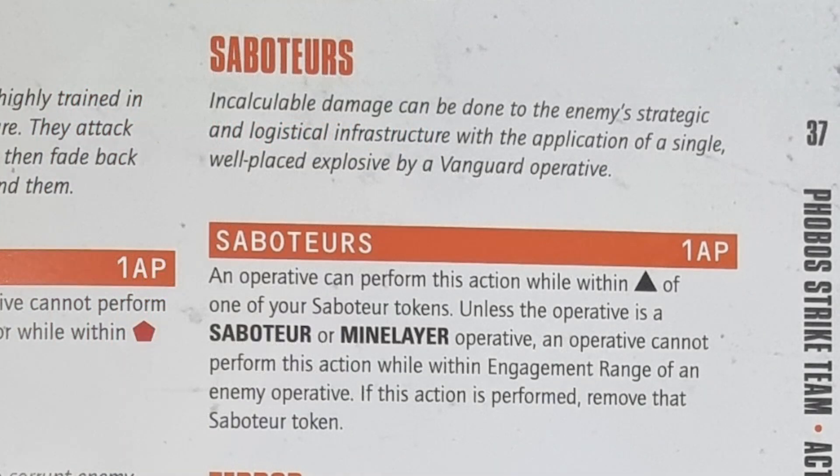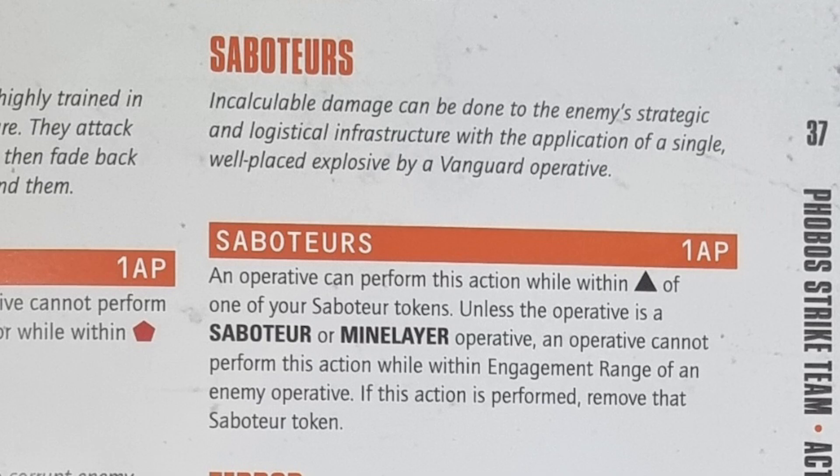Next you have the Saboteur action, which is a very limited ability tied into your tac ops. An operative can only perform this action while within engagement range of one of your saboteur tokens. Unless this operative is a Saboteur or Mine Layer, you cannot perform this while within engagement range of an enemy operative. If you perform this action, remove that saboteur token — you don't pick it up and carry it, you just remove it. When you read what the attack op requires, it actually makes pretty good sense.